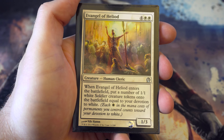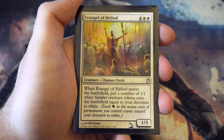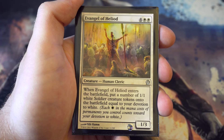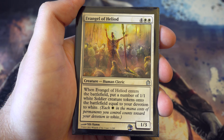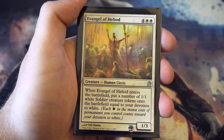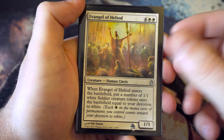Another six drop that may or may not stay: for four and two white it's a one-three. When it enters the battlefield you put a number of plus one plus one soldier creature tokens equal to your devotion to white. If it works out you're getting yourself a really big board presence, and a flicker effect means you'd get even more creature tokens. Could be quite useful but we'll have to wait and see.